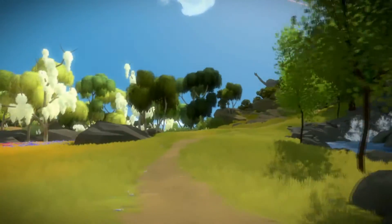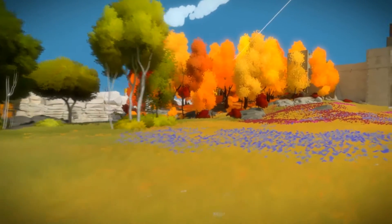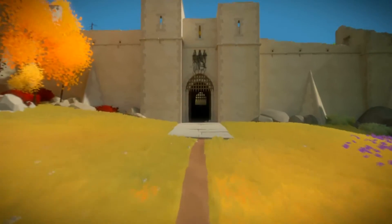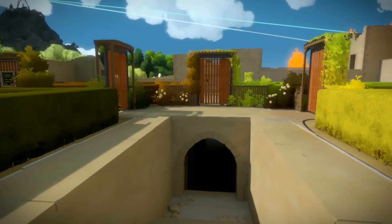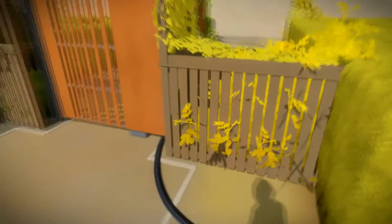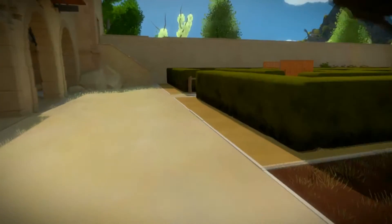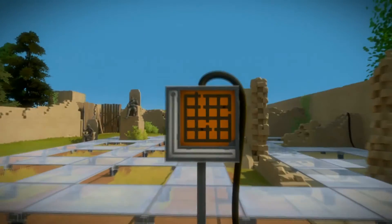We've got the creek area and a person statue. Let's go this way — why the heck not. I really want a map. I really feel like I need a map. I cannot get over the graphics in this game, it looks so cool — the graphics are just awesome. We've got cables. Have cables, will travel. Admittedly, this game could do with a jump button, just saying.